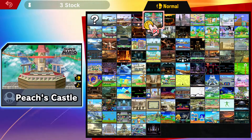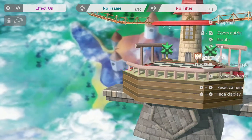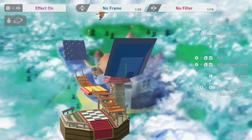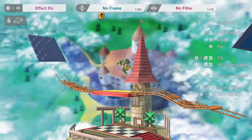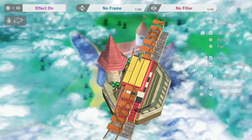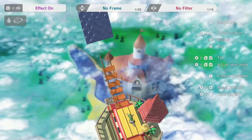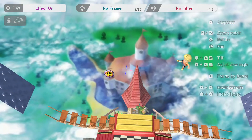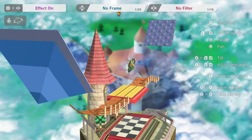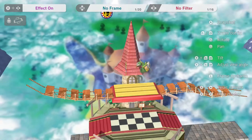Next up, we've got Peach's Castle from Super Mario. You can rotate around it and see all the classic stuff, but it turns out the background is just a still painting — it will never move no matter what you do. The bumper and everything is completely flat. And look at the trees — they rotate with the camera. They're always going to face you, no matter where you are. There's not much to see here; just rotating it without the background moving is really weird for my eyes.